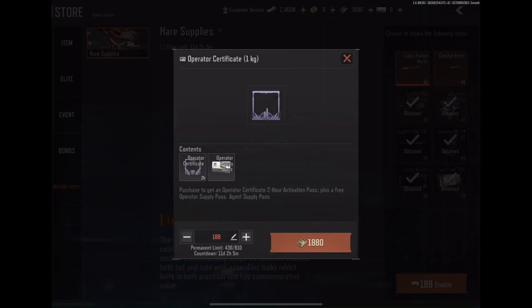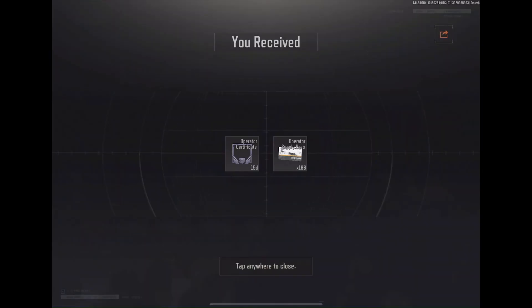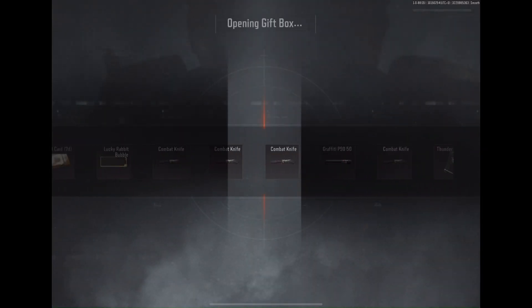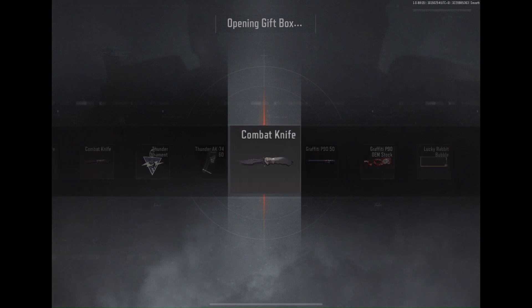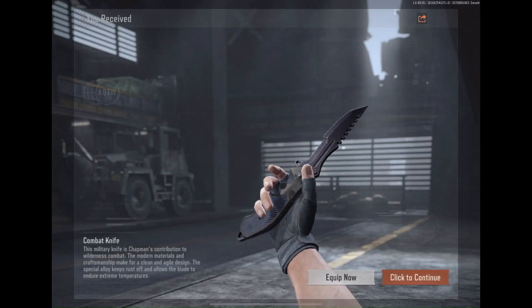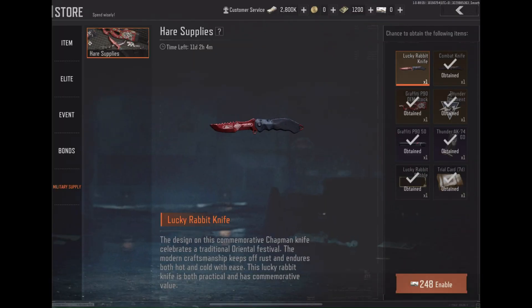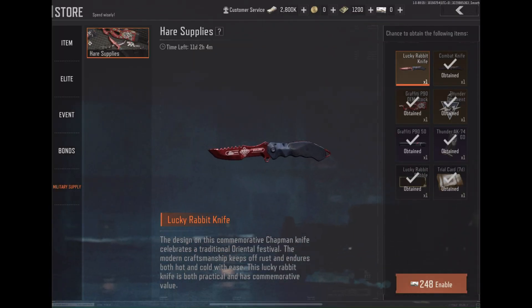Now it starts getting expensive — we have the two knives left, I wonder what we will get. In order to pull the last knife I need to top up another 25 dollars worth of bonds, bringing my total spent on this draw up to almost 150 US dollars.